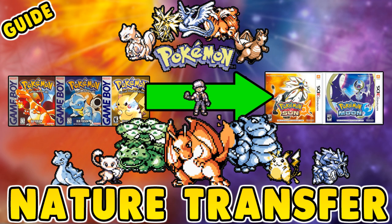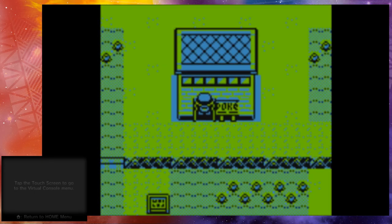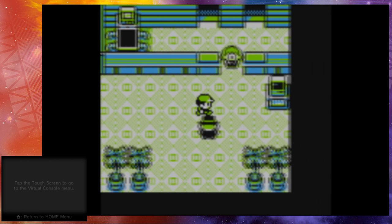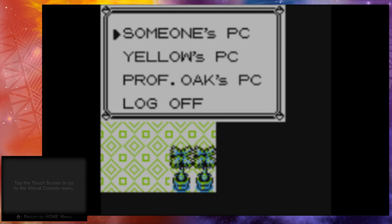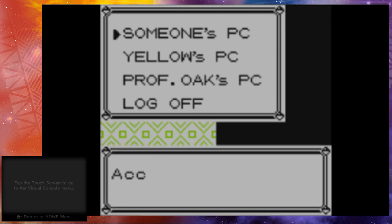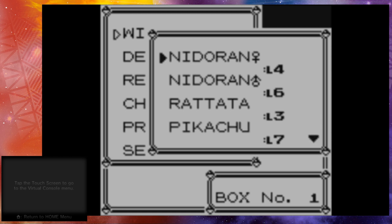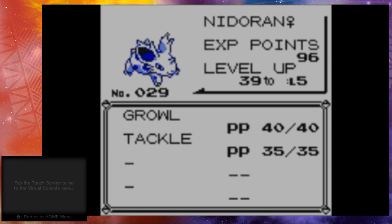So without further ado, let's get right into this guide. Here we are in Pokemon Yellow. I'm gonna head into the Pokemon Center. What you want to know is you gotta have the Pokemon you want inside of your PC so that you can later transfer them to Pokemon Sun and Moon. We're gonna take a look at someone's PC, and the important thing you have to pay attention to when looking at your Pokemon is their stats — specifically the experience points.